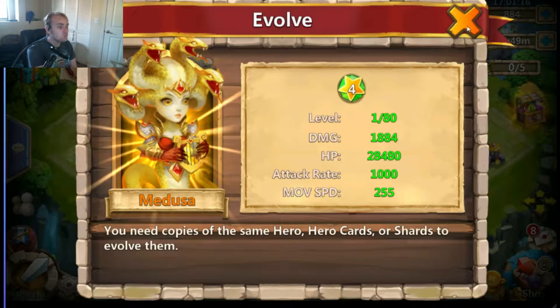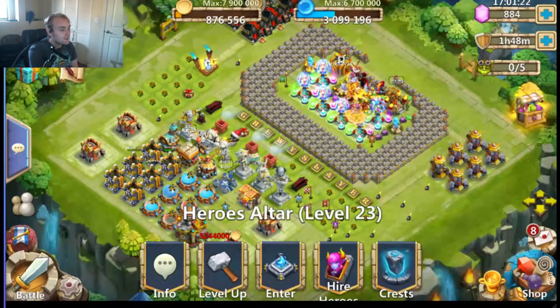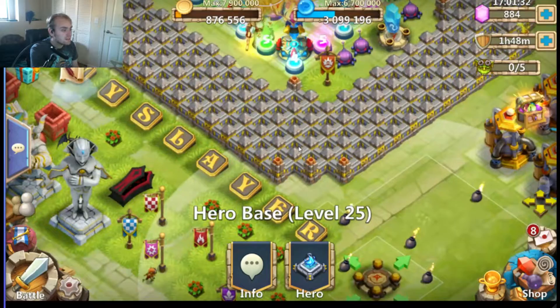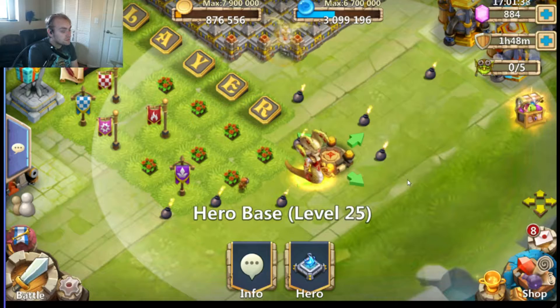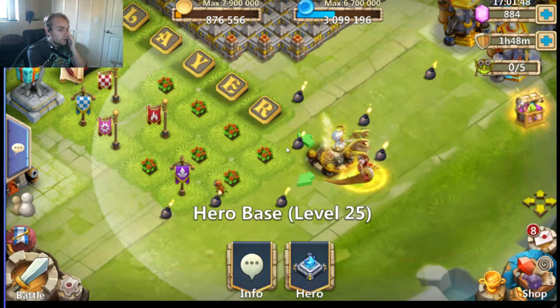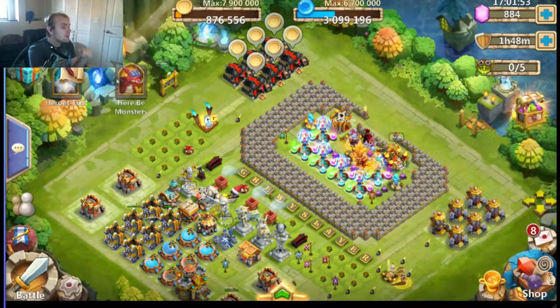Look at that — her snakes are gold, her harp is gold, that is really cool. She's now a gold Medusa! Let's put her on her hero base and take a look at her in game. Oh, that looks gorgeous — I just love the whole gold look, especially with the angel pet on her. The angel pet just complements her so well with the aesthetic of the gold. That is fantastic, I love it to death.